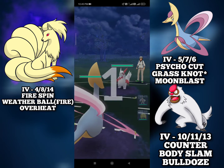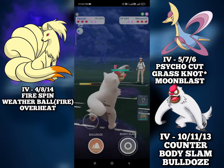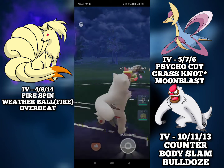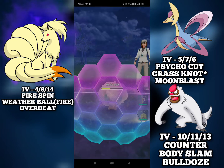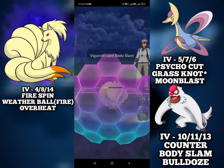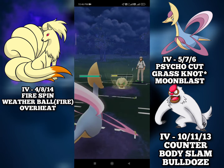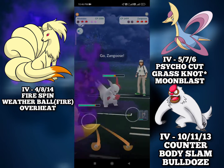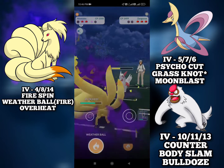Moving into the first match we have a terrible lead against the Zangoose. We safe switch into our Vigoroth and we bait out a Whimsicott. With the energy advantage we can actually force both the shields out of them or get the switch advantage. I will bring in the Cresselia just to soak the damage and then with two shields hopefully Shadow Ninetales can sweep the game. And they bring back the Zangoose. I will completely farm it down giving up both the shields and have a lot of loaded energy.